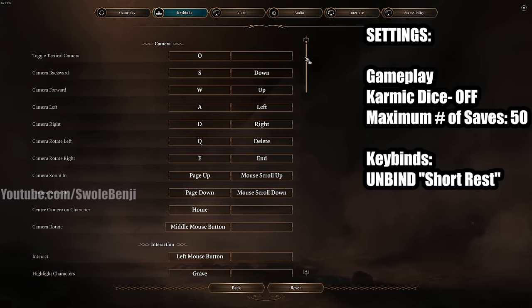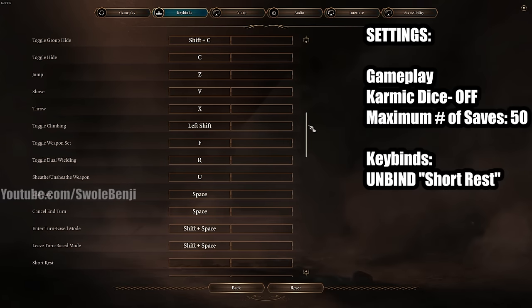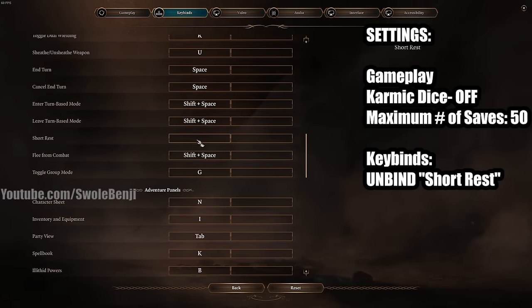The last settings change is in Key Binds — scroll down to Take Short Rest and unbind it. By default this is your Y key, and you might fat-finger it or your cat might walk across the keyboard and accidentally waste a short rest. You can still short rest by clicking the on-screen button, which is what we'll use for safety.